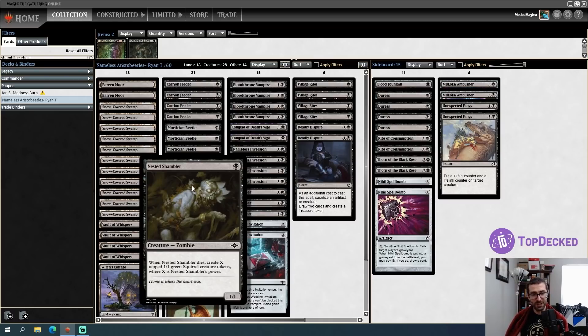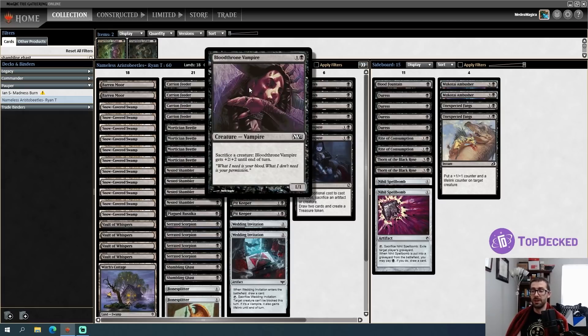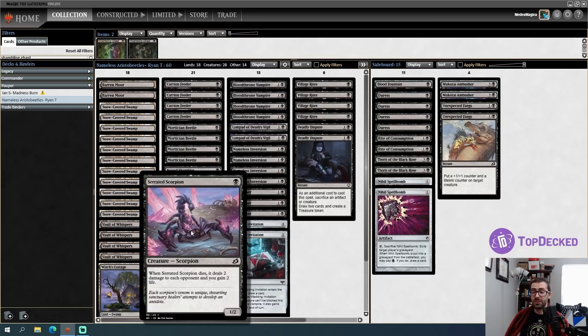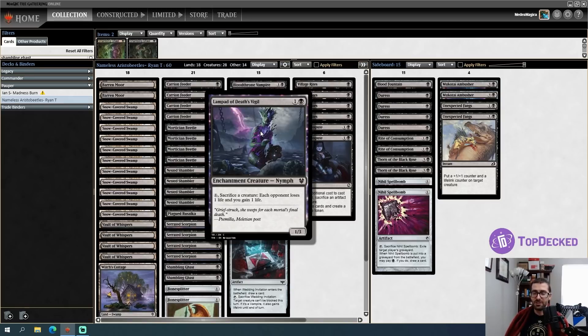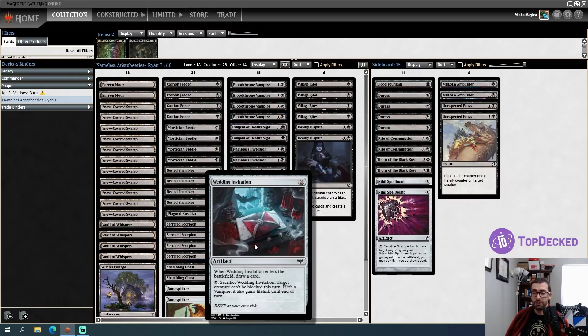If we have something to do with those Squirrels, things get cute. Generally, we use powerful sacrifice outlets like Carrion Feeder or Bloodthrone Vampire to sacrifice creatures. While doing this, we use Mortician Beetle — a rare downshifted to common — to create a very large creature permanently. That's the core idea: a sacrifice-themed deck where many creatures trigger when they die, letting us create removal effects or life gain at will, ultimately assembling a giant 'death laser.' Once we have a large creature, Wedding Invitation can push it through.